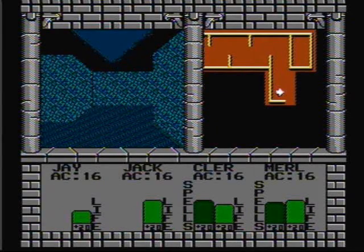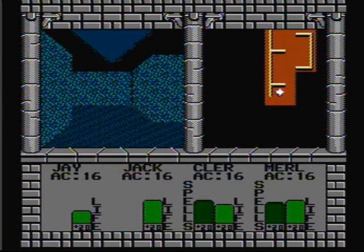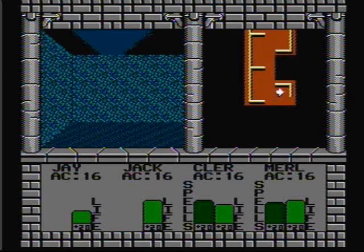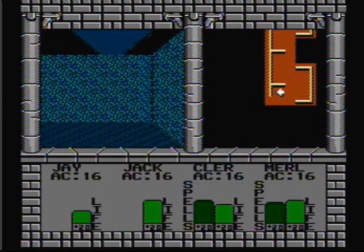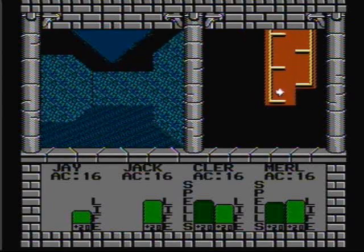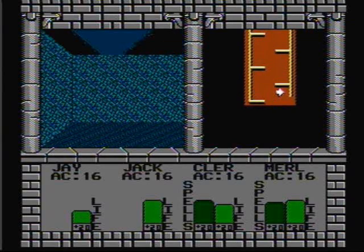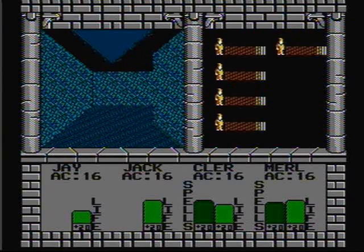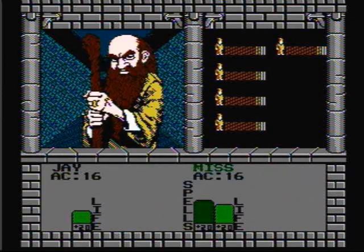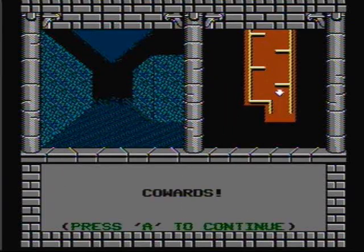The black crystal and the two spells are the only things we want on this level, so let's head back to the stairs. Five leprechauns — even though they changed the color of the shirt, they're still leprechauns. I'm running. Cowards.